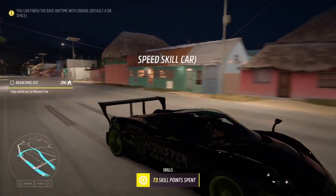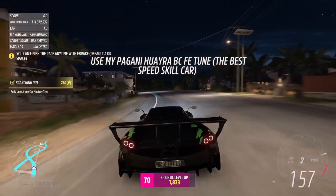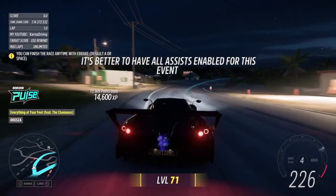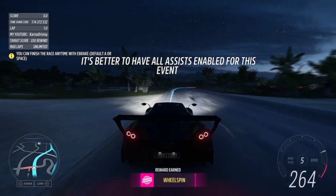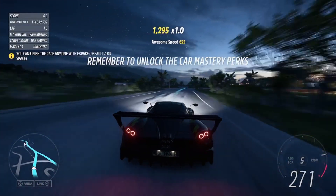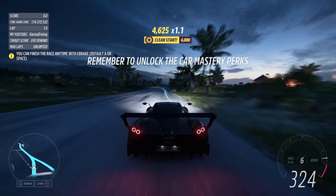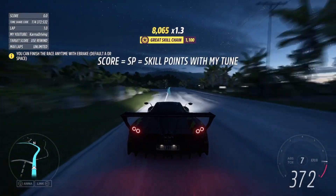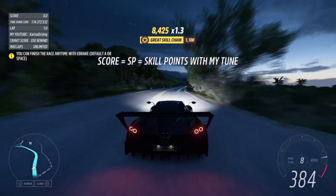As per usual, you're just going to want to hold down the accelerator, and what's going to happen is your car is just going to follow along on the driveline, and you're basically just going to be getting skill points as you go. You can end the race at any time by pressing the e-brake, and you can also hit the rewind button to increase the amount of laps in your race.